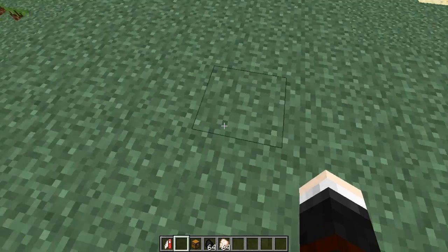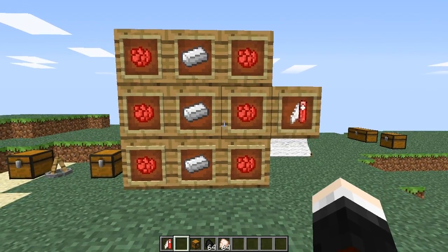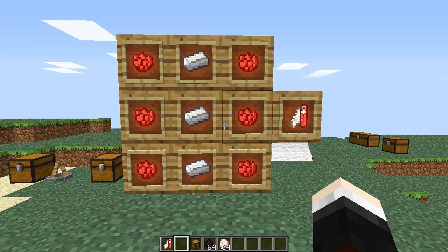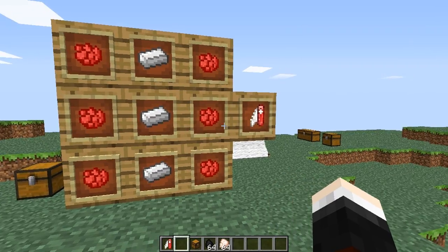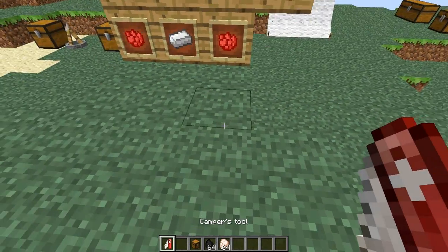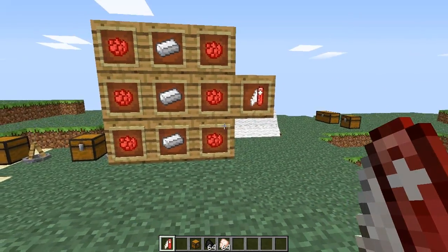Let's get started with the recipes and features. First off you're going to need the camping tool - this is how you craft it and it's going to be like the beginning of your camping journey. It works kind of like a wrench does in tech mods, where you can pick up campfires and tents with this thing rather than destroying them. The camping tool just needs six rods, red dye and three iron ingots to make.